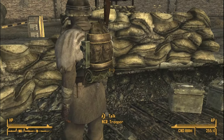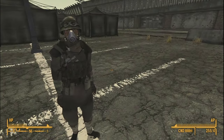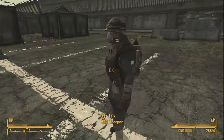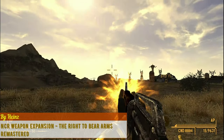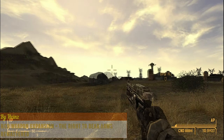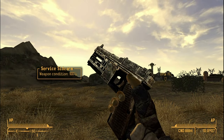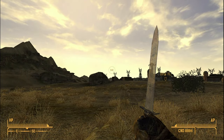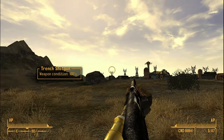This just adds so much believability to these soldiers. The mod also adds two new masks, and although it does make sense, I'm not the biggest fan of how they look. NCR Weapon Expansion: The Right to Bear Arms Remastered adds four new weapons for the NCR. All of these new weapons look unique and distinct, and although they don't come with custom animations, they can still be used with HITS animations using xEdit.